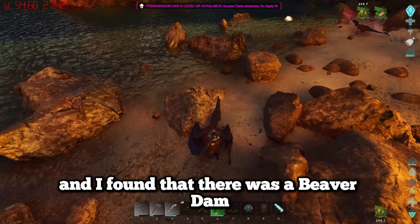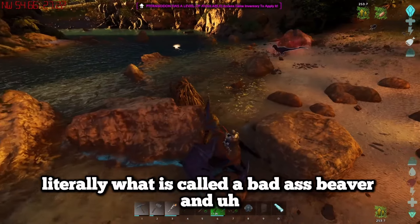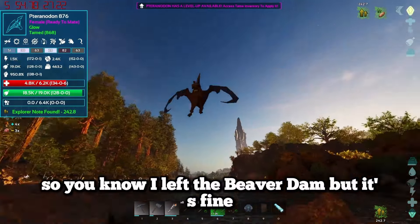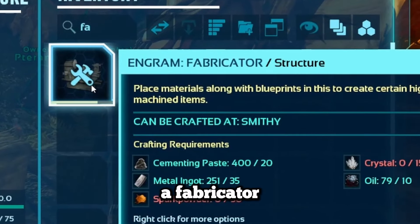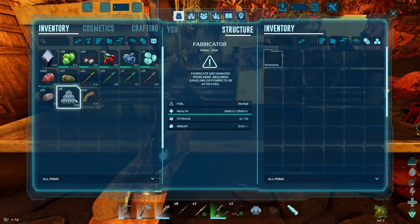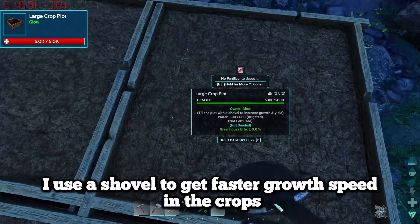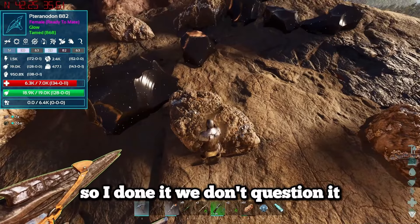Some more resource gathering and I found a beaver dam being protected by a badass beaver - literally what it's called. It was pretty dangerous; if I got hit by this beaver I was 100% dying, but the resources were worth it. I then placed the fabricator down in our base, put down a few crop plots as we'd probably need crops in the recipes later on. There's a shovel from Scorched Earth that gives faster growth speed in the crops.